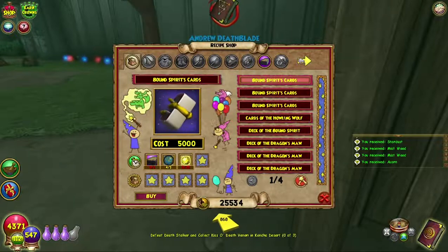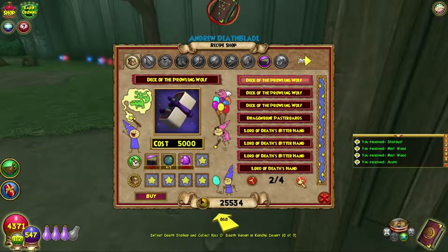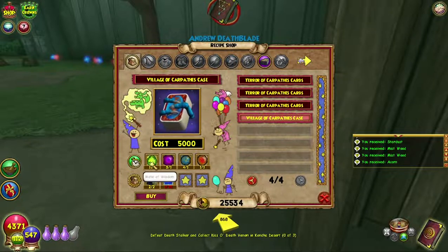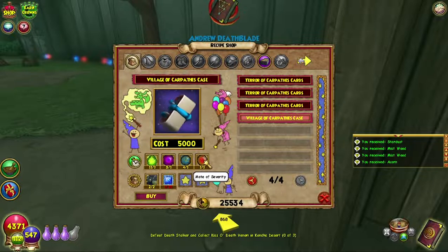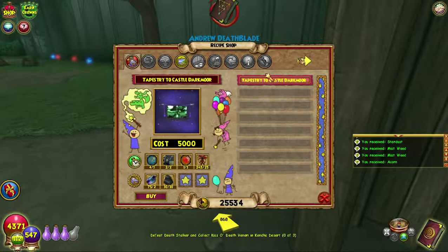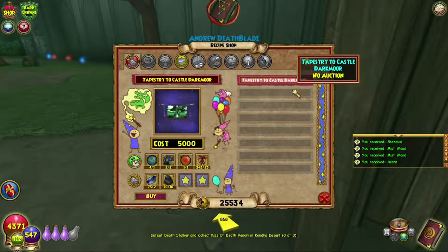There are four pages of spell decks - I was thinking about starting one today, but I decided I need to farm a lot more for some of these moats because you need all of them. I've only got one Moat of Severity currently and very few others, so I will have to farm a lot more. There will obviously be some streams where I'm doing that in the future, but today we're doing the Tapestry to Castle Darkmoor.